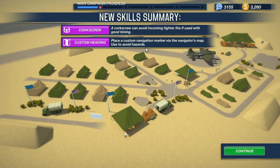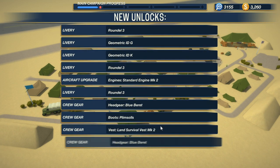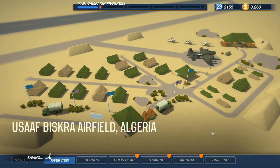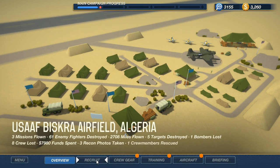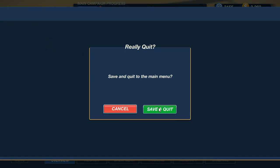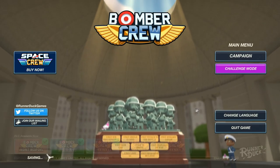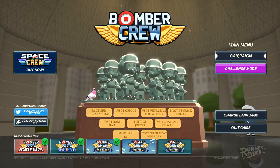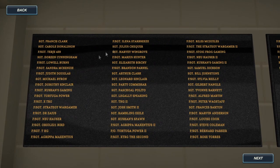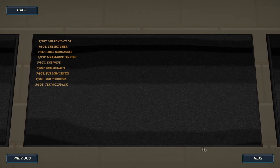Hello everybody, it's the Historical Gamer once again, and today we're returning to Bomber Crew, a crew management World War II sort of cartoony game developed by Runner Duck and published by Curve Digital. It is a game that allows you to take the role of either a British Lancaster bomber during World War II, or with the USAAF DLC, a US B-17, flying out of North Africa. We are playing the USAAF DLC, and this is part 3 in a new Let's Play series that I've been running on my channel from a live stream on my Twitch channel a couple of days back.